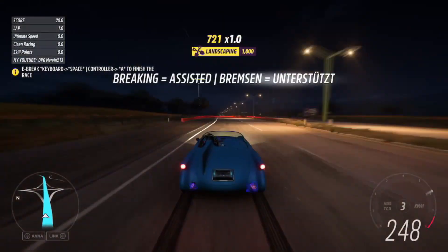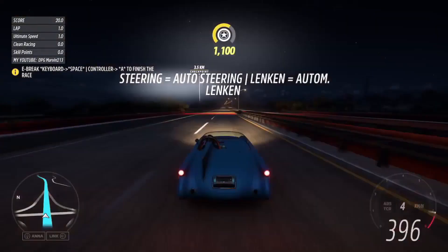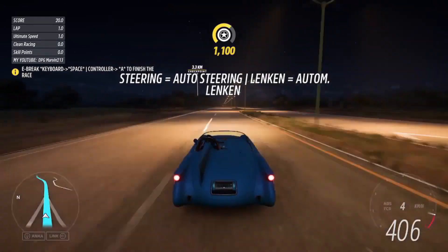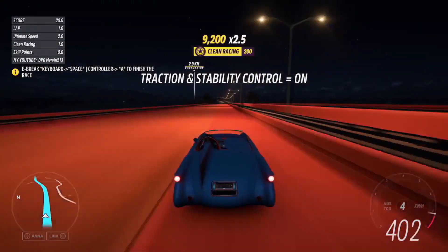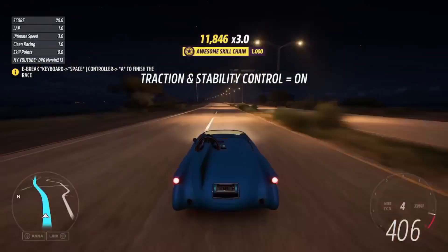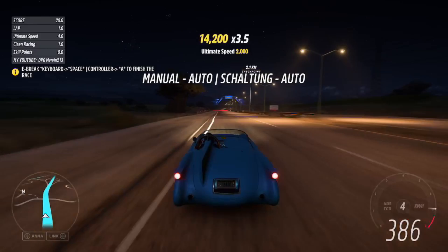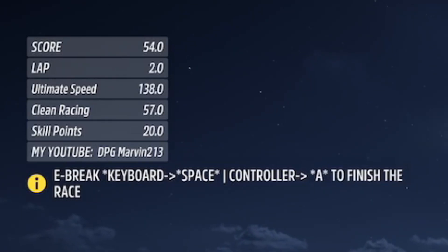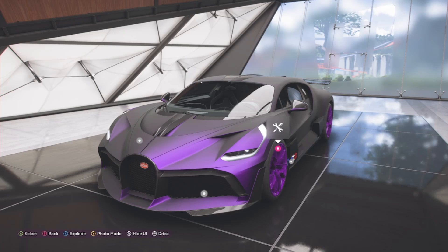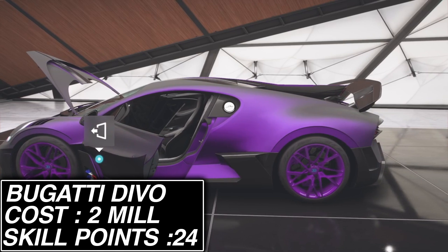Once the race loads up, all you need to do is hold down the gas. You know the drill — tie a rubber band or string around your controller, or put a weight on your keyboard. Basically just let the race play out while holding down the gas, and you're going to achieve high skill chains that will give you hundreds of skill points. Remember, you can end the race at any point by pressing the e-brake. Once you've finished the race and got yourself some skill points, we can begin converting them into regular and super wheel spins. Let's check out the best cars for farming super wheel spins after the recent update in Forza Horizon 5.